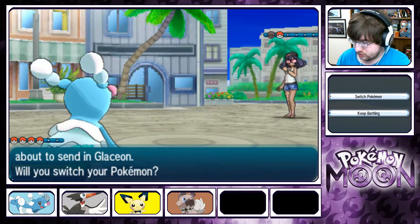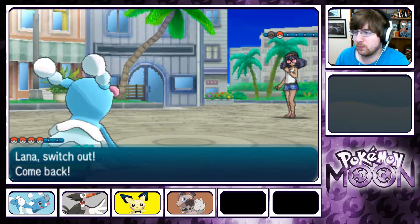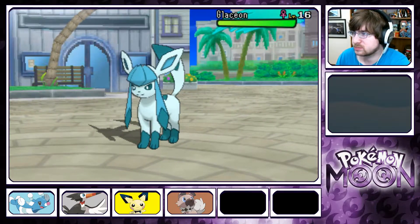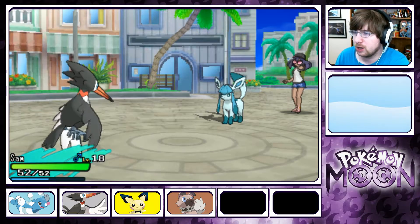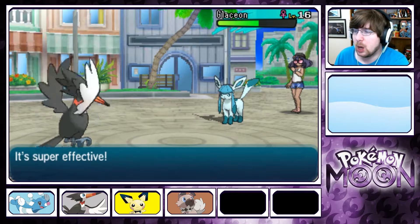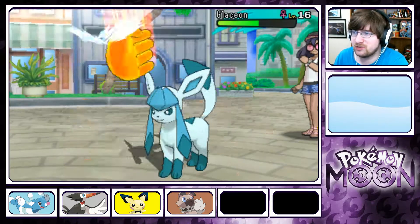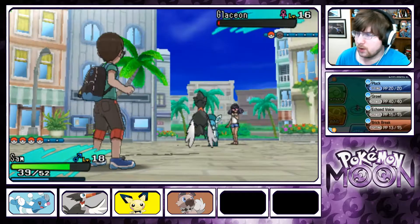Going for a Glaceon. Yeah, I need to switch. We're going into Sam, who can take this thing down with a Brick Break. This may seem weird considering it's an Ice-type, but it is the first Eeveelution we've seen in the game and I'm not too threatened by it. Quick Attack — we took 6 damage. He's just going for Quick Attacks. The minute he goes for an Ice-type attack he's just going to go down. We're going for that Brick Break.